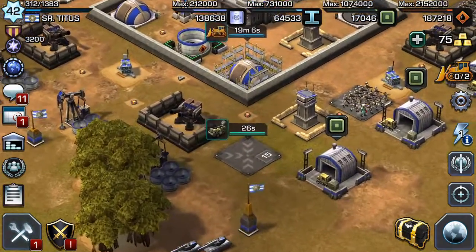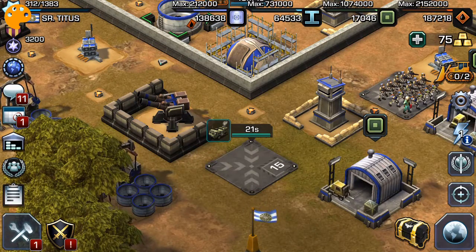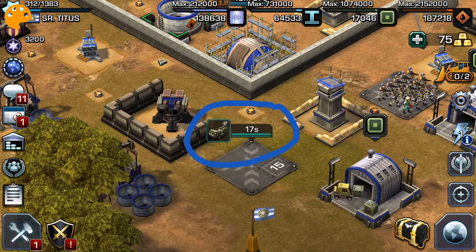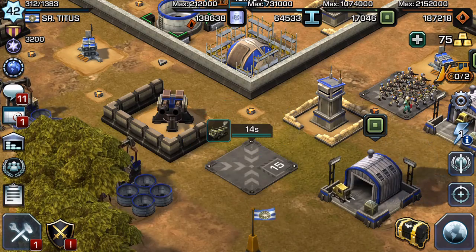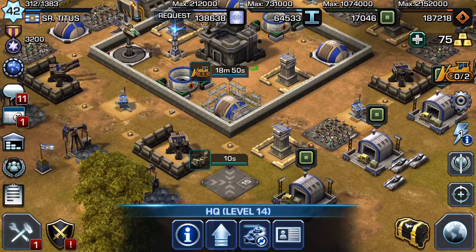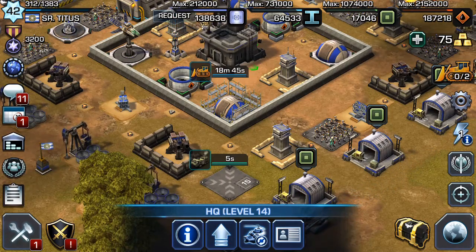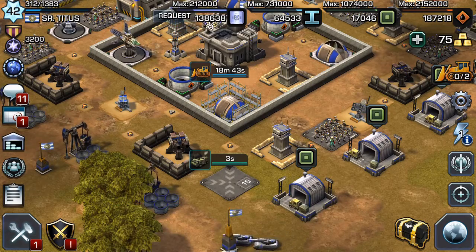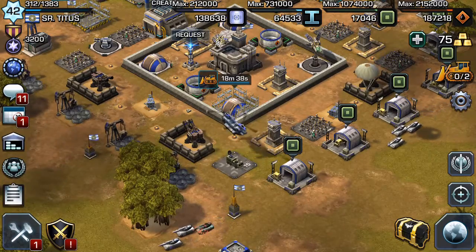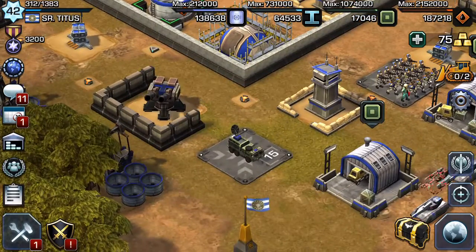As you can see here, just about ready to finish training, I have what's referred to as the Command and Control Vehicle. The Command and Control Vehicle unlocks once you get to Headquarter 14, which I completed just a couple of days ago. Here you're going to see a helicopter fly in my Command and Control Vehicle — there he is, sitting there, ready for me to take him into action.